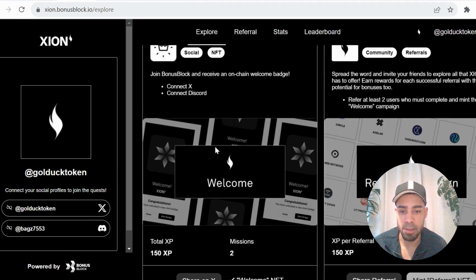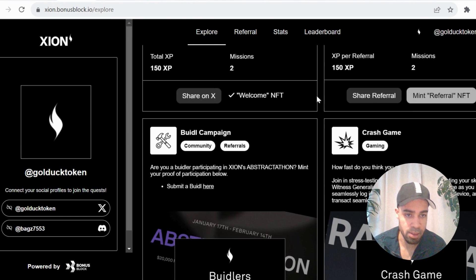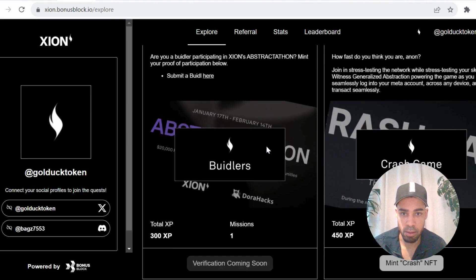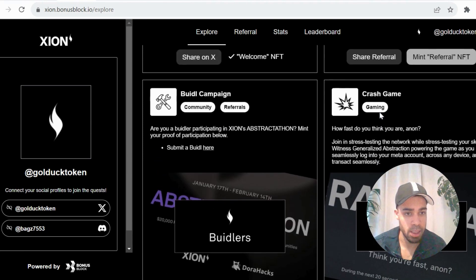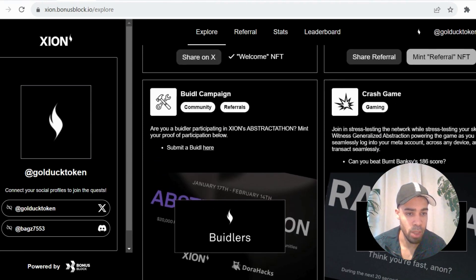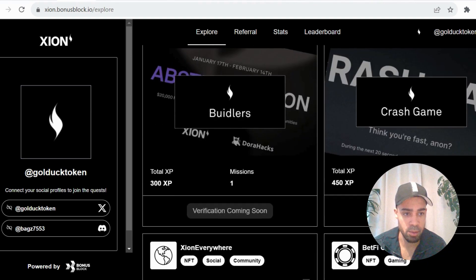The first task that we have here is a retweet — just a retweet. And then we have several other tasks. There's a referral task, a build campaign task which is not available yet, and a crash game which is finished already, as you can't mint the crash NFT and there's no way to play it.